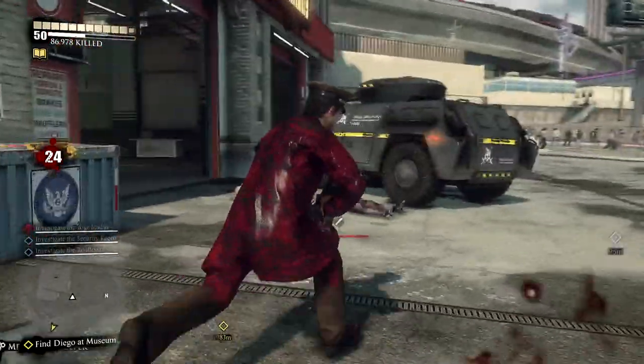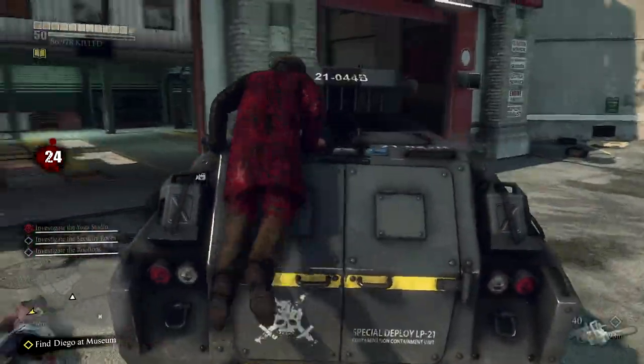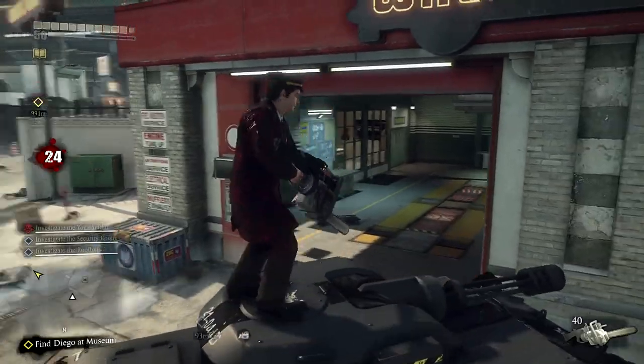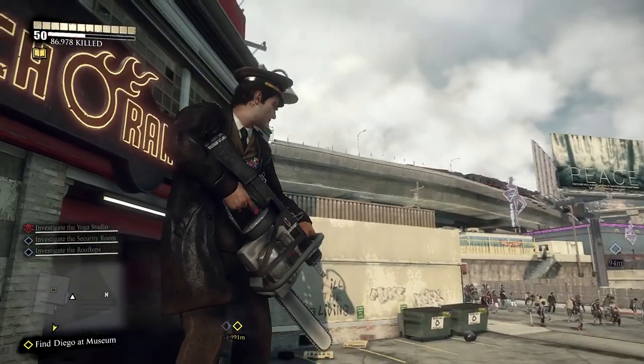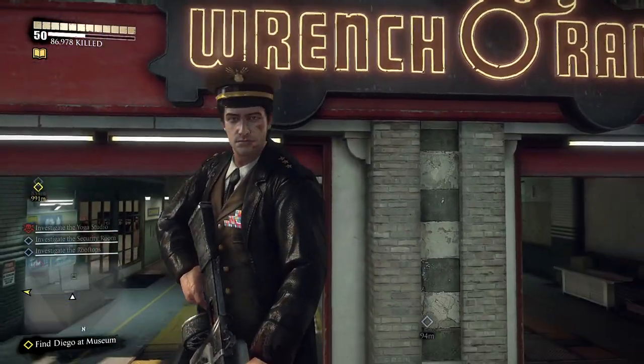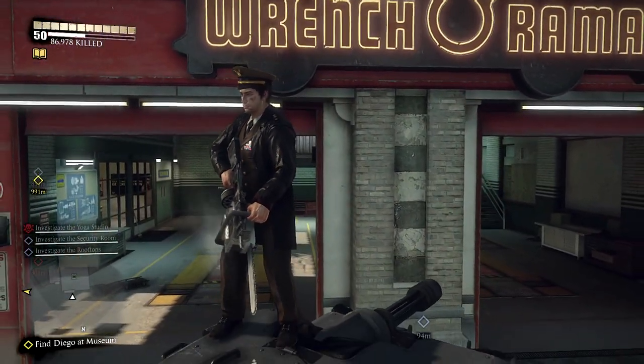Anyway guys, there you go. So that's the first DLC. The second one's out — I'll get onto that as soon as I can. But for now guys, this is Colossus. That was Dead Rising 3 Combo Weapons Special Edition. And until next time, I will see you guys later.